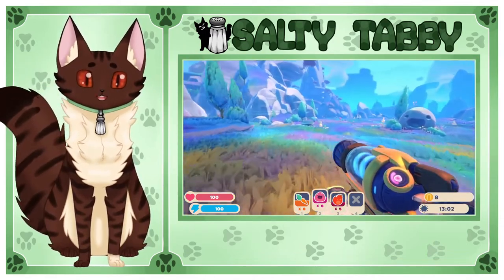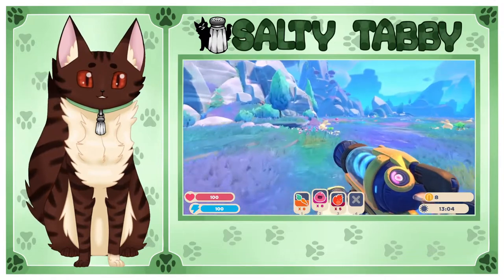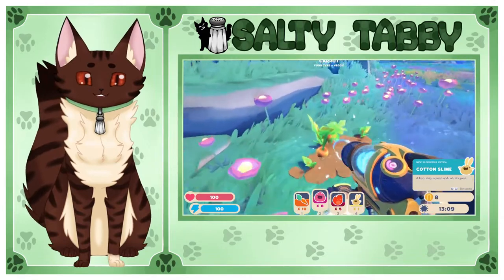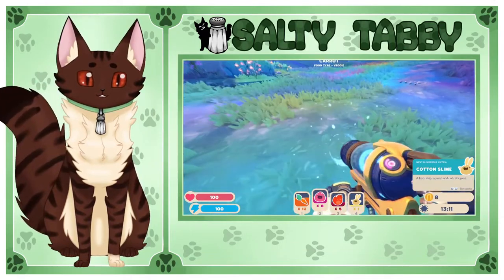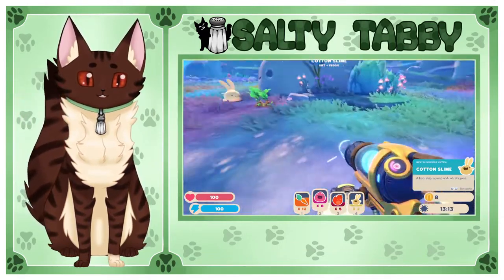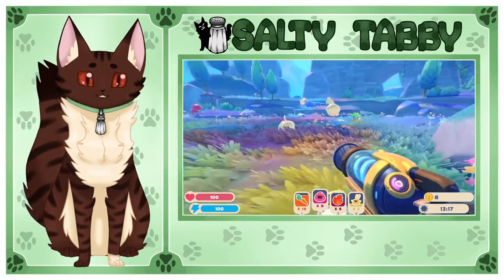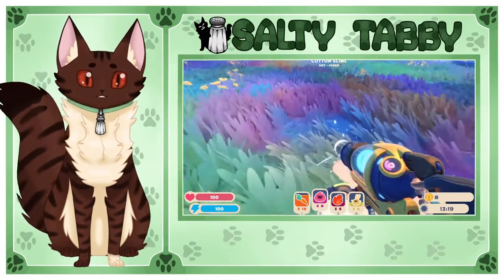What is that? It's a rabbit — Cotton Slime! Oh my goodness, they must love carrots. It's a good thing I have a bunch of carrots. Hello little buddies. Oh my goodness, they're adorable. A bunch of these — hello, come here, come here, come here, you.